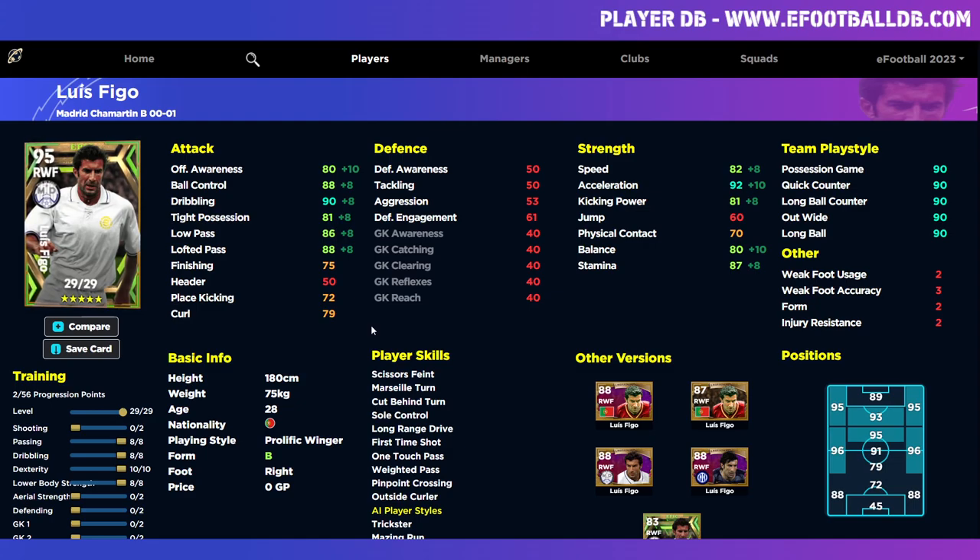Danielsen is the best option for a dribble-centric winger, Donadoni is the middle ground between the two, and Figo is a pass-first winger. Make sure you train the players up correctly. Let me know whether you prefer individual videos, grouped videos, or the mix I'm doing. We'll be back soon - don't forget to subscribe, peace.